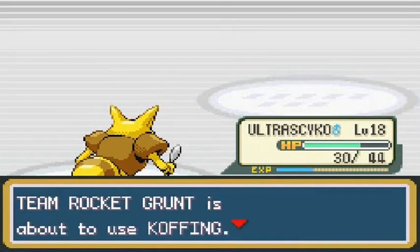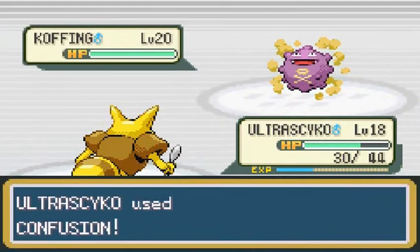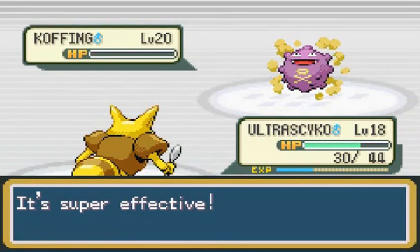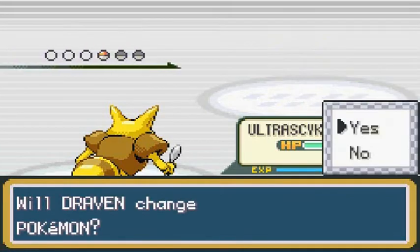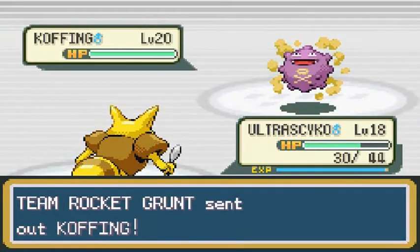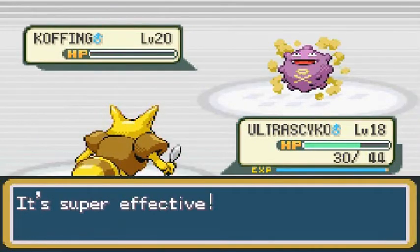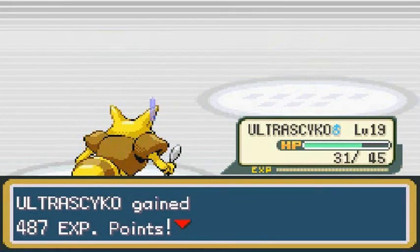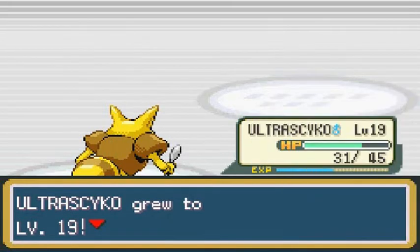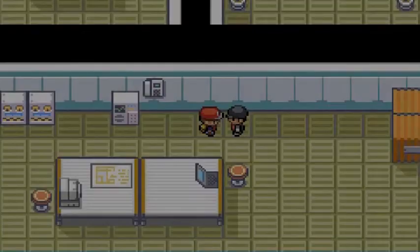He's going to be using Koffing, so I'm going to stay with Ultra Psycho. Let's go with Confusion. It was a good idea using Ultra Psycho and Tornado — the Texas Tornado. He's coming out with another Koffing, so let's stay with Ultra Psycho and let him grow to level 19. As you can see, that is how you do it — it's growing levels like crazy.